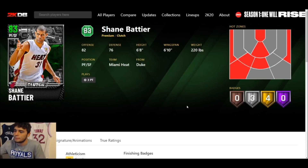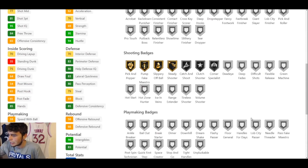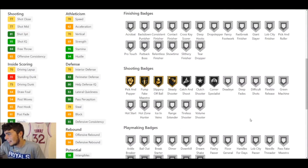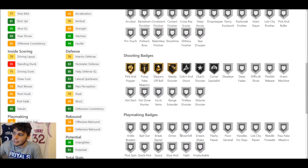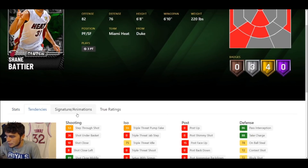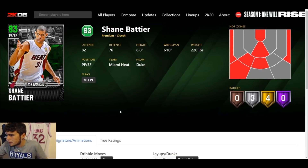Next we get into Emerald Shane Battier. I had some high expectations here — four gold badges, three of them on silver. 81 three-ball, 75 driving dunk, 68 ball handle, 70 speed with 83 lateral quickness. But again, no defensive badges, and the badge application system is kind of broken right now. He only has 70 speed — I'm still a bigger fan of John Paxson compared to Mario or Shane Battier.